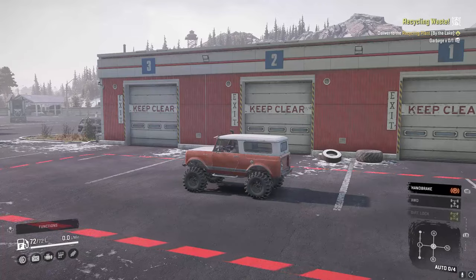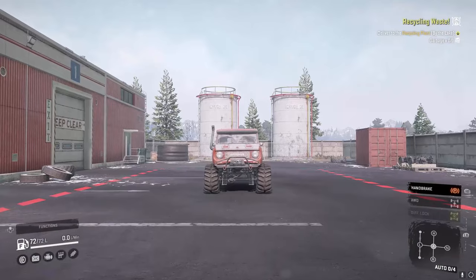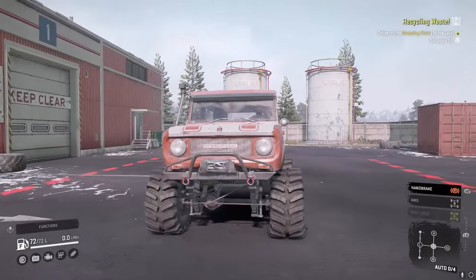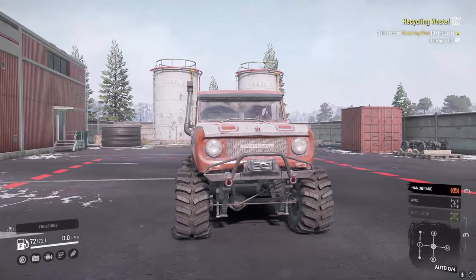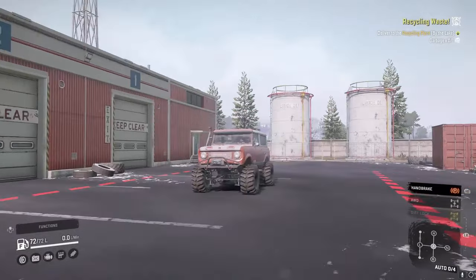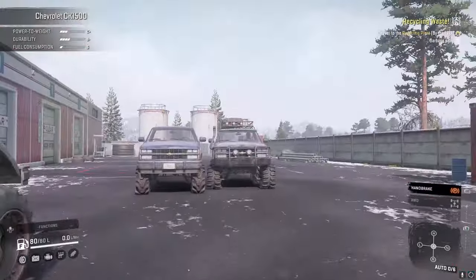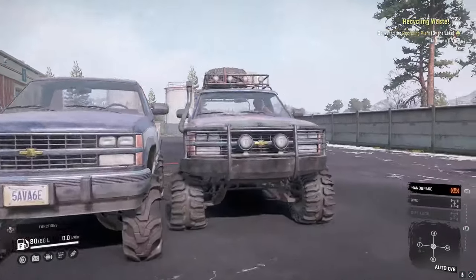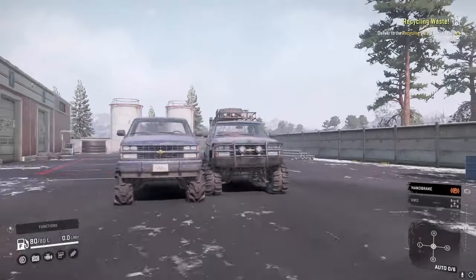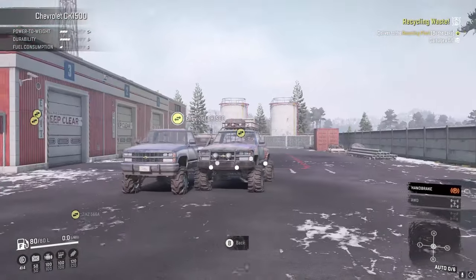I want to show you a couple of things we found. Some trucks like this Scout 800 now have really wide-set tires, which should help with stability — almost half of the tire is sticking out outside the truck. The CK1500 doesn't stick out quite as far but it definitely sticks out further than it did before, which should help with stability and traction from having a wider tire.